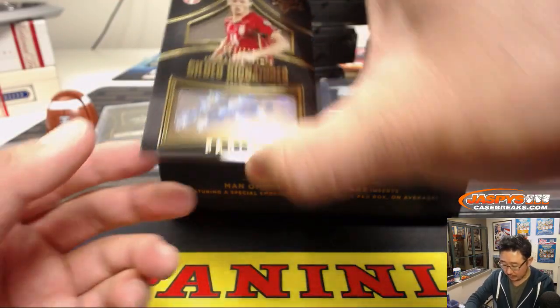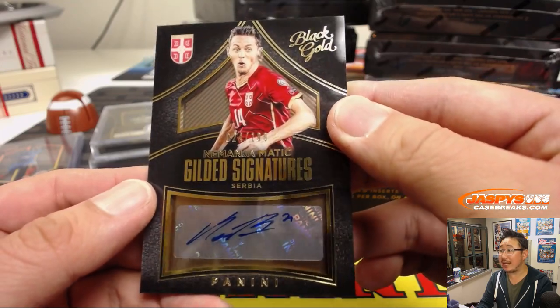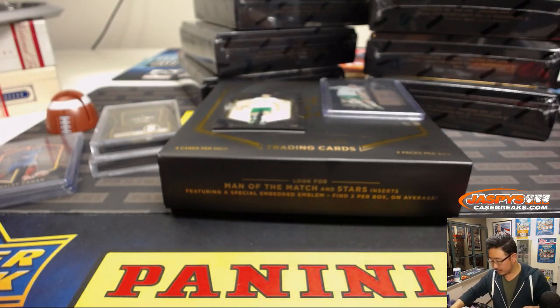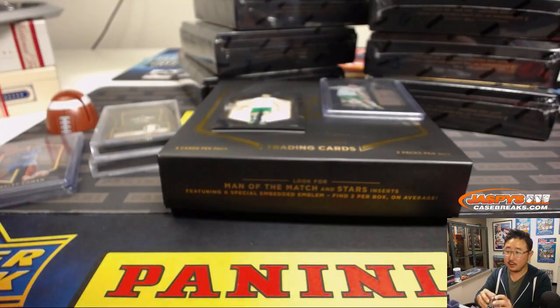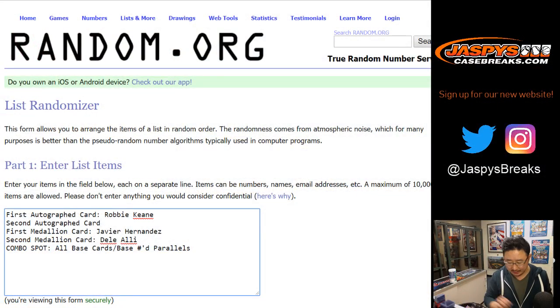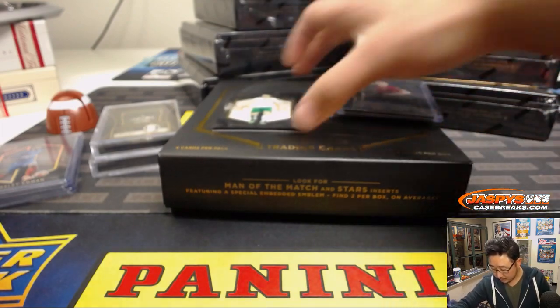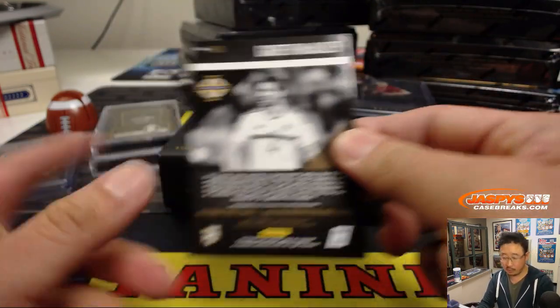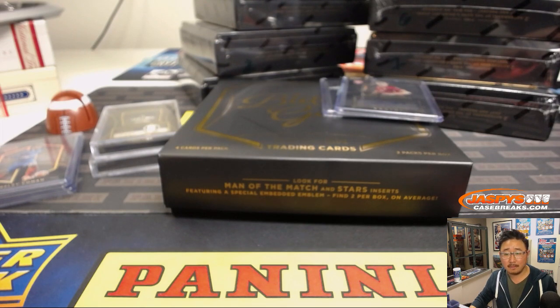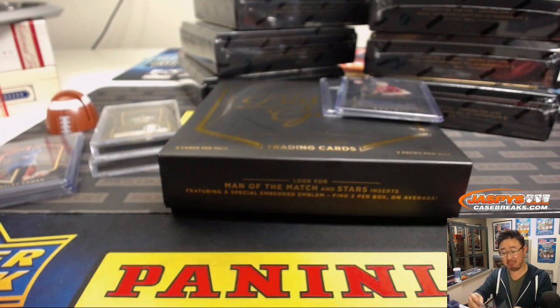We've got Nemanja Matic, 24 out of 199, Serbia's Nemanja Matic autograph. Let's get that typed in. Nemanja Matic plays for a Premier League side, if I'm not mistaken. So that's your second autograph card. And the Gary McCauley Northern Ireland base card will be part of that lot. How much did this break cost you guys? 20 bucks a spot for a guaranteed something — that's not bad.